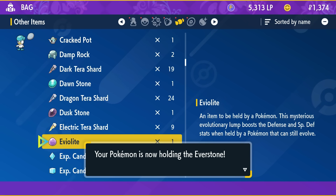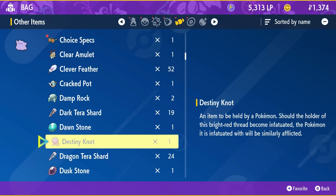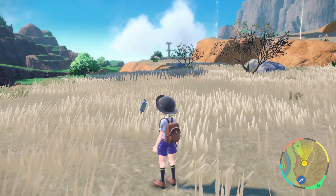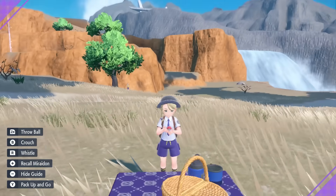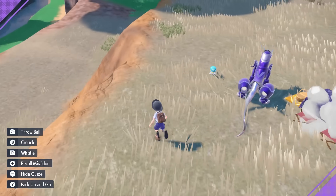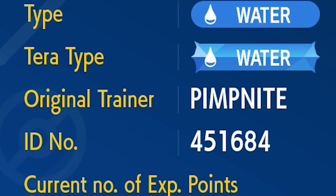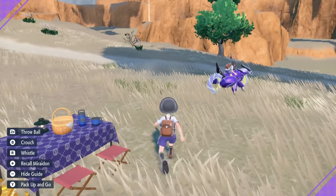Now what you want to do is put the Everstone on the Pokemon with the nature you want — I want an Adamant Nature Quaxly. Then put the Destiny Knot on the Ditto, because that's going to be passing the stats over and randomly rolling those stats. Next, go to Pokemon Picnic. Have your two Pokemon in your party — I've got the Ditto and the Quaxly. Head over to the little table, and when you click on the basket, that's how you get eggs out. Also, if you've got two different OTs, that's going to produce eggs a lot faster, but if you don't have that, it still works — it's just a little bit slower.